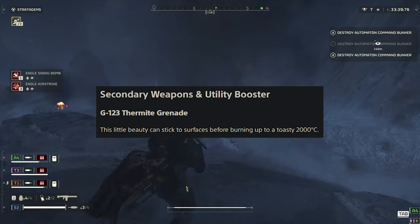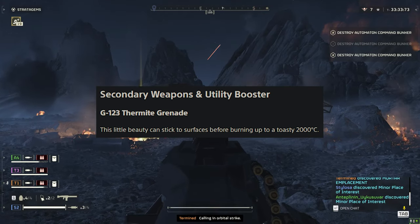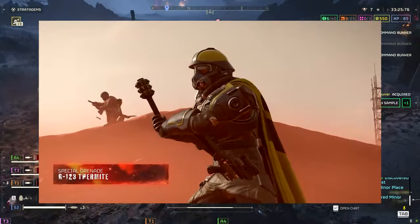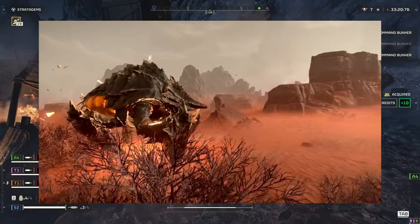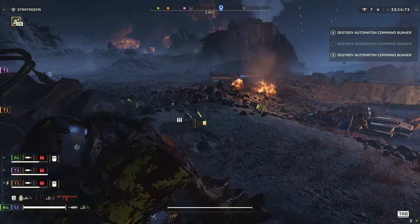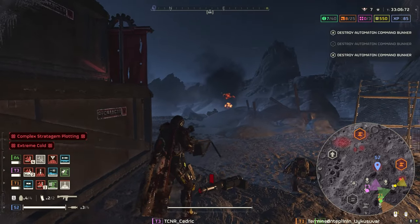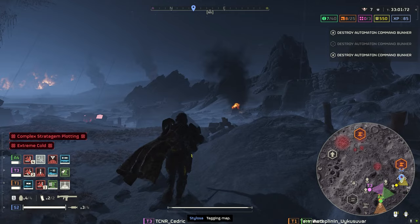There are secondary weapons and a utility booster in this war bond. The G-123 Thermite Grenade — this little beauty can stick to surfaces before burning up to a toasty 2000 degrees. We've seen this being thrown at a charger in the trailer — it stuck to the back of the charger and burned it away. So the question is: is this going to be some absolutely elite grenade that can destroy elite enemies? Can you throw this onto a tank and it'll just burn through it? This is one I really want to test because I reckon this could be mega, mega strong.